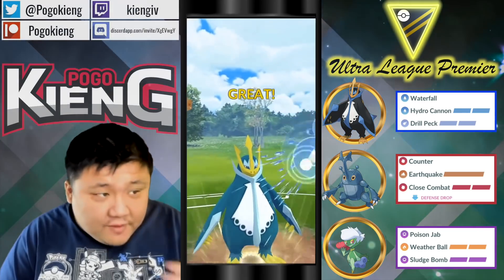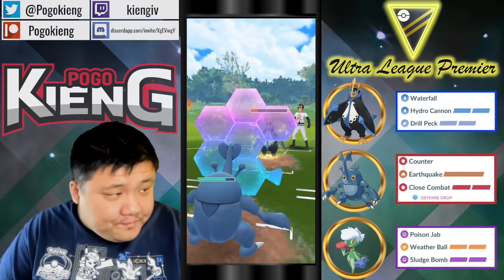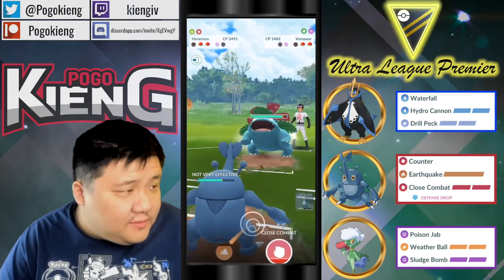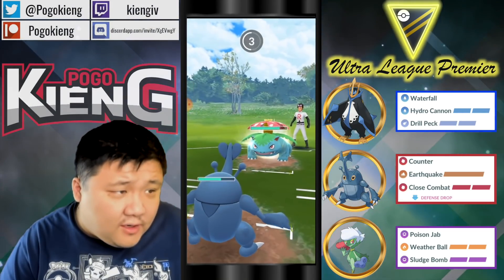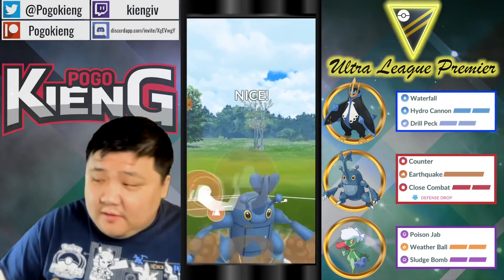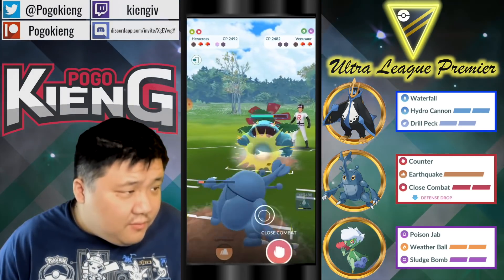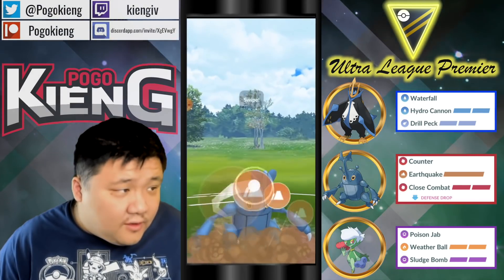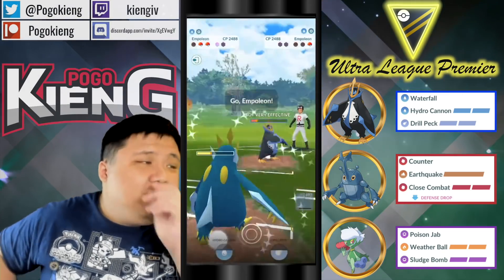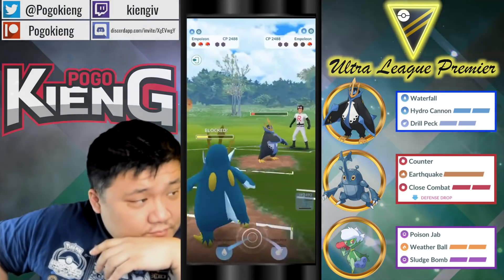Going to throw the Hydro Cannon here — they're probably going to look to switch after this. Going to have to shield this Drill Peck, which would deal double super effective damage. Here comes Venusaur. This is obviously where Megahorn would come in handy since it is cheaper. Going to throw the Earthquake here — I'd be surprised by no shield. They will outpace here though. Going to look to farm down all the way. This Earthquake should do a good chunk of damage — just enough — then should be able to shield and take out the Empoleon.